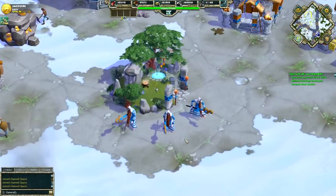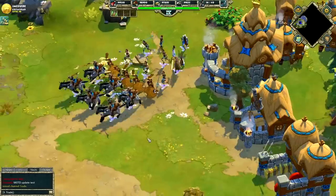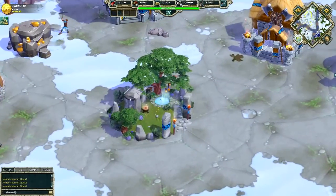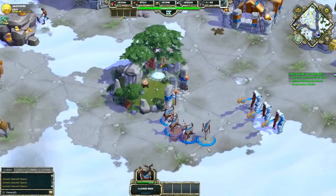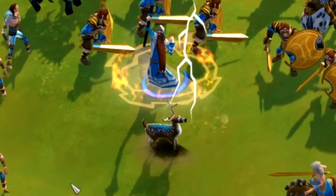The Auger can sacrifice animals to give huge boosts to military units or buildings for a short time. The Sacred Grove can create deer for a small wood cost. These deer can then be harvested for food or sacrificed by the Auger.